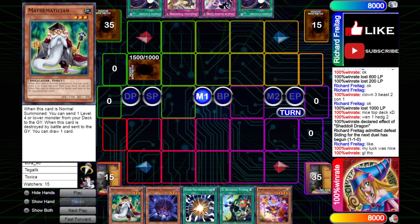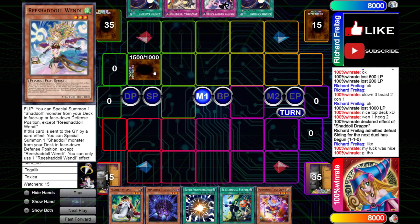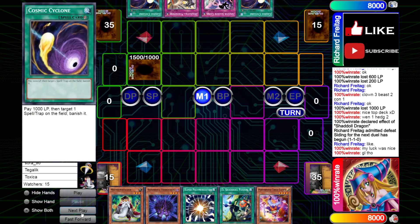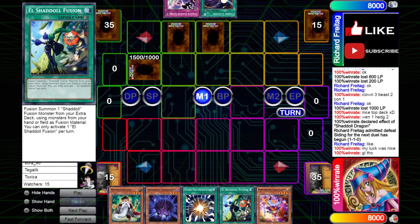Going into game 3 — opening hand has Mathematician, Hedgehog, Super Poly, El Shadal Fusion, and Trick Clown. Our opponent has a Wendy, a Cosmic, Sinister, Dogmatica Punishment, and a Cosmic. It's also important to note — even if you don't play the Dogmatica Engine, you can still play Dogmatica Punishment in your Shadal Extra Deck just because of the advantage it gives you with Apglone.